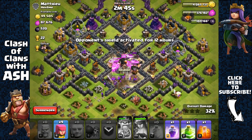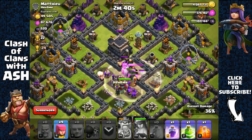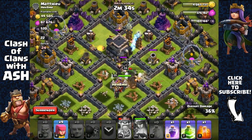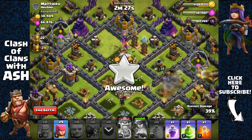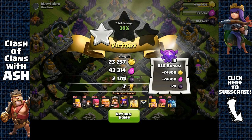We might be able to get the Town Hall because we have giants — I forgot about that. Since we have those giants I'm just gonna sacrifice my king; he isn't that significant for farming as you guys have seen. The Archer Queen is gonna get the Town Hall — awesome. We're heading out with 2,200 Dark Elixir.